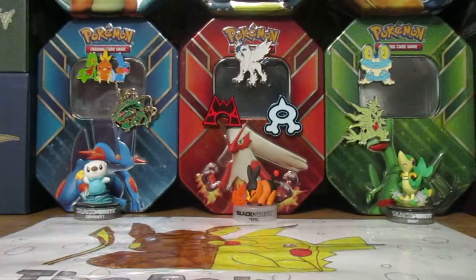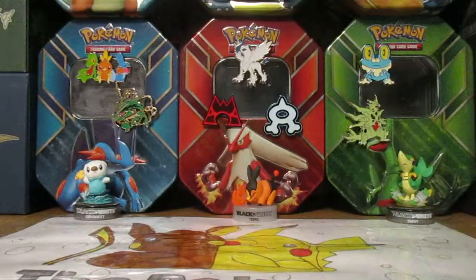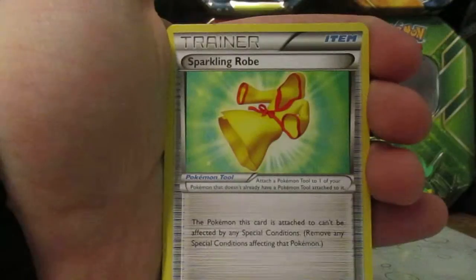Next pack here, Tyrantrum. Really hoping for any EX card in this set, that would be nice. I don't really think I have a favorite — they're all really cool. Be cool to get a Seismitoad, it's used a lot in the world. First card here we got Sparkling Robe.